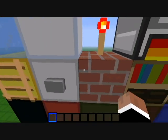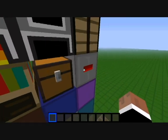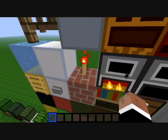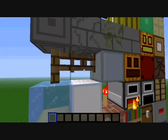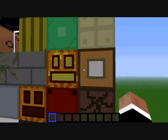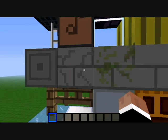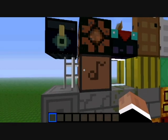A button, iron block, brick, bookshelf, chest, redstone ore, crafting table, furnace, burning furnace, redstone torch. Snow, ice, fence, fence gate, clay, pumpkin, netherrack, soul sand, glowstone, jack-o-lantern, stone brick, mossy stone brick, cracked stone brick, iron bars, jukebox.